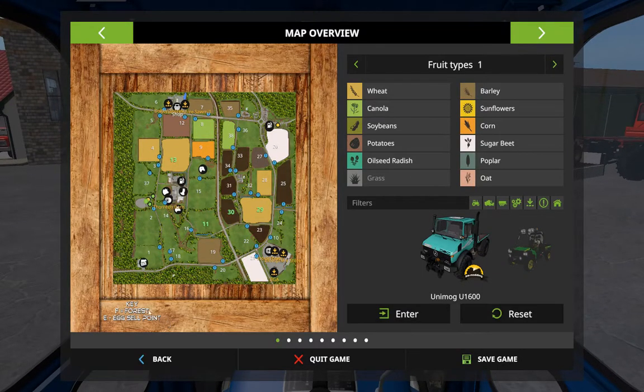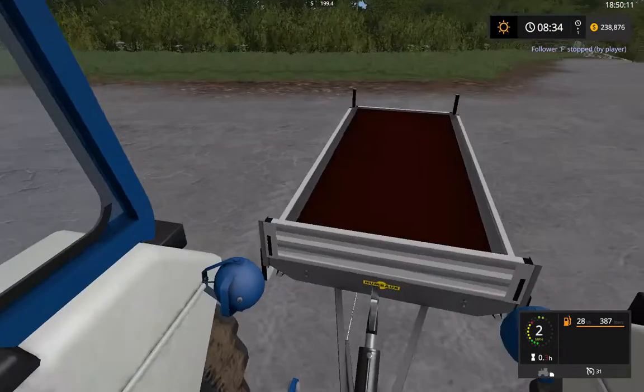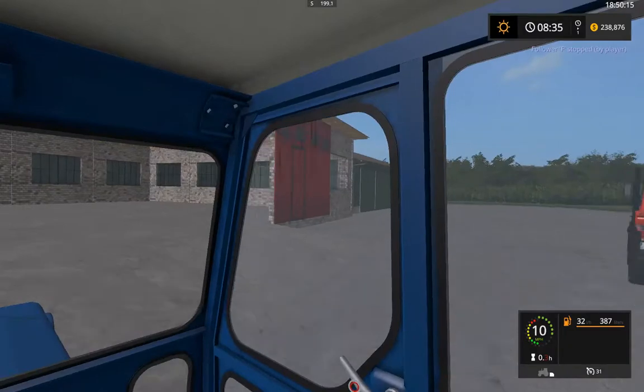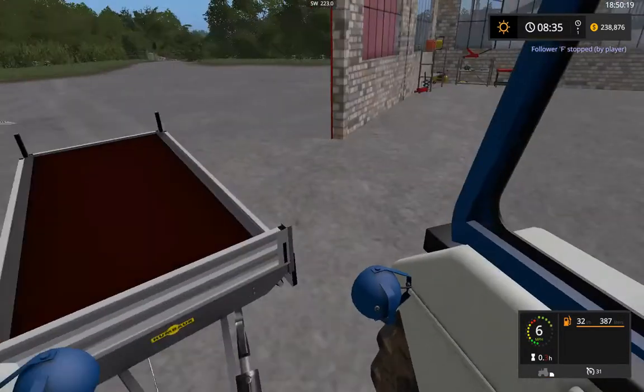Hello everybody, welcome to the second episode of VUNKARE! On Thornton Farm today, we got a new shop all the way down to there. That green one's gonna be for a tree service.